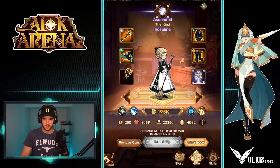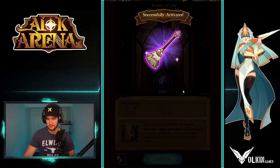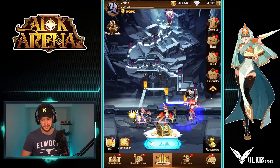Let's jump over here. Let's unlock her signature item. We're really struggling with these things. I just had to buy some for gold from the shop to actually get this, but it's going to give some increased attack. I think this is going to work really nicely with this team in campaign.